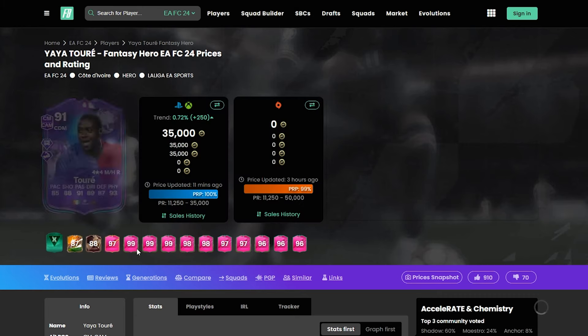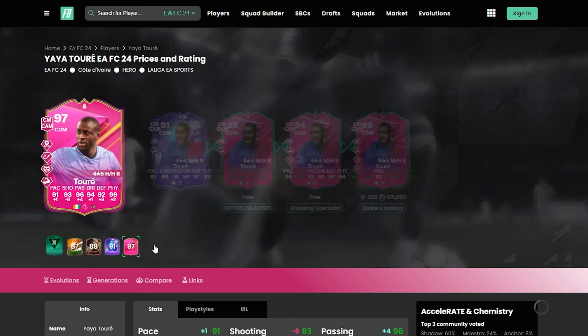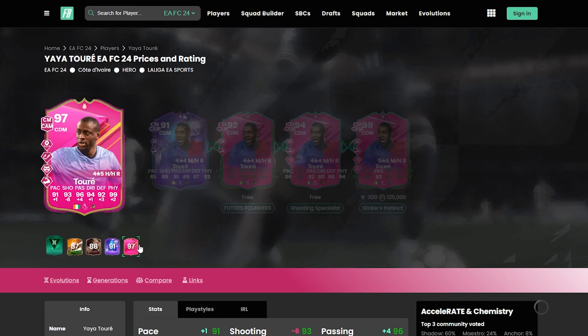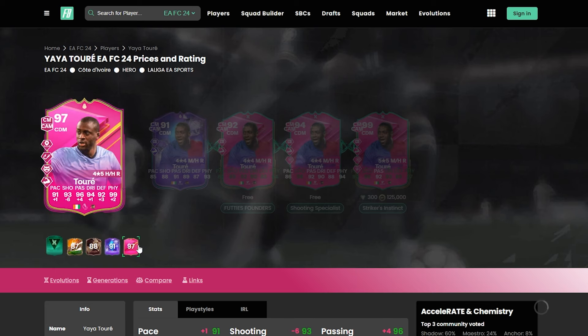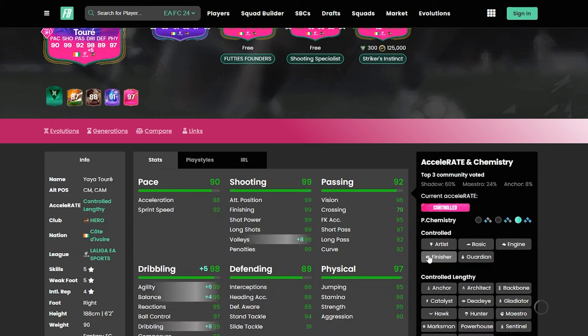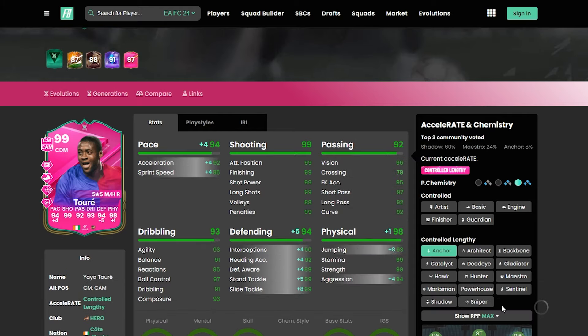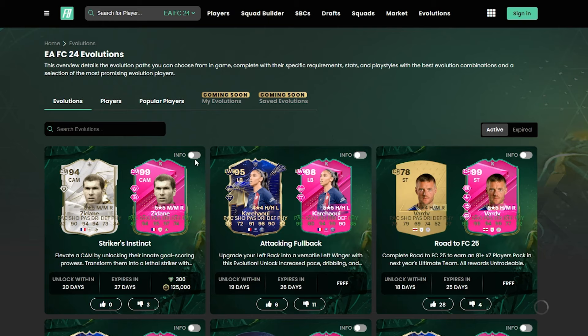Yaya Toure could go into the 99 as well - you could skip his whole SBC and go straight to a 99. Other than maybe the anticipate and possibly the intercept, he's got himself some decent play style pluses. Stats-wise it's going to be very similar. Once you add the anchor - 94, 94, 98 - or with a high defensive physicality, you can go with a shadow and just make him an out-and-out beast. There are lots of nice options you can go with.